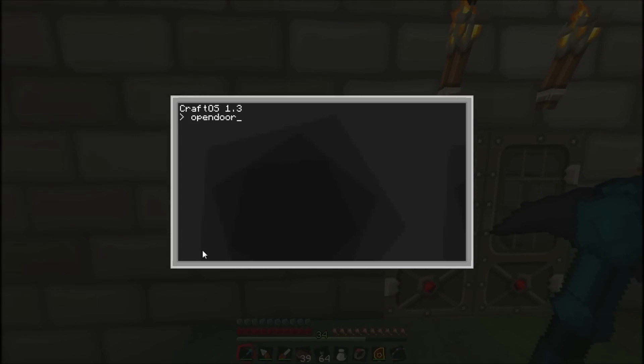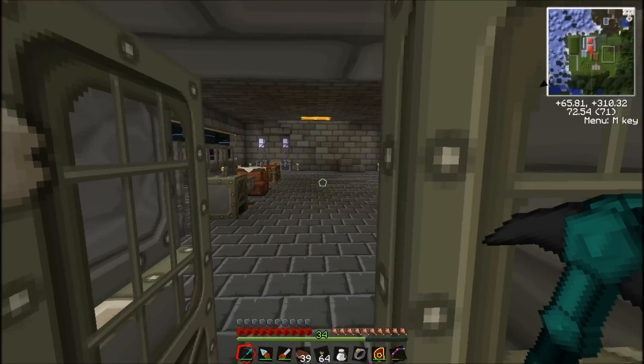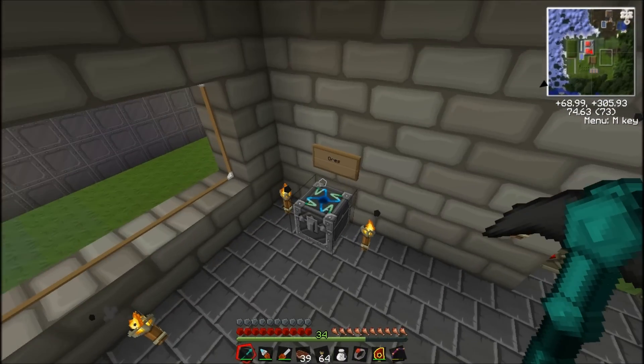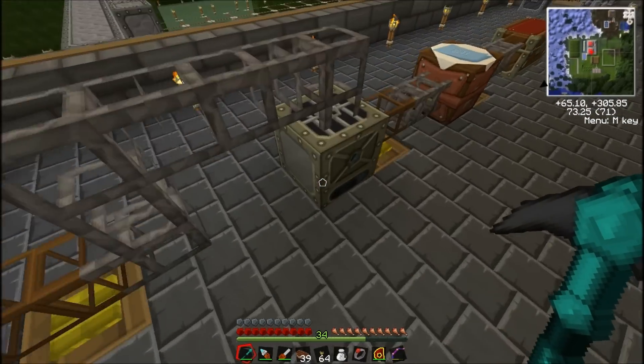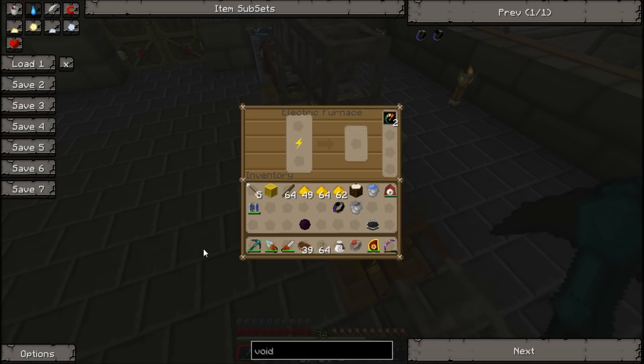I also set up this little security door that I think I've shown in the past. I could block this off in video editing. You guys really don't care unless you'll be in my world eventually — right now you don't even know my IP address, which I could give out, but right now I'm not going to.